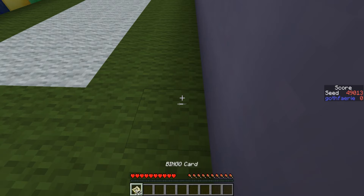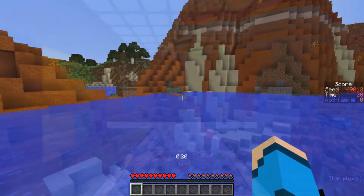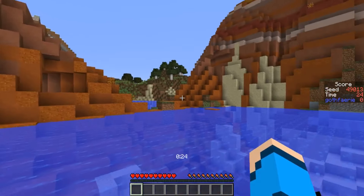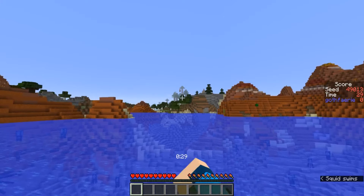The first seed to play blind for bingo this week is seed 49013 with the card pictured here. The goal is to get five items in a row, column, or diagonal as quickly as possible. This seed starts off in the ocean with not too long of a swim to get your first bit of land. Over in this direction we have a mace that sort of wraps around this little bay, and then more land in that direction as well.